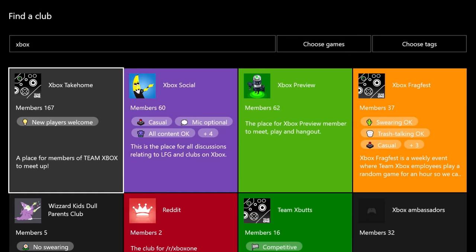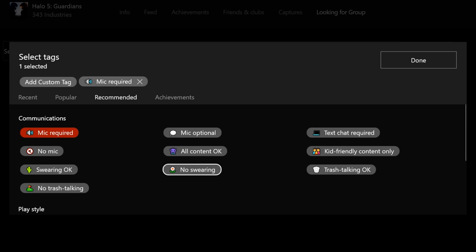A host of new Xbox Live features are also on the way, including Clubs, which will help you create like-minded communities of gamers, and Arena, the new online tournaments platform across Xbox One and Windows 10.